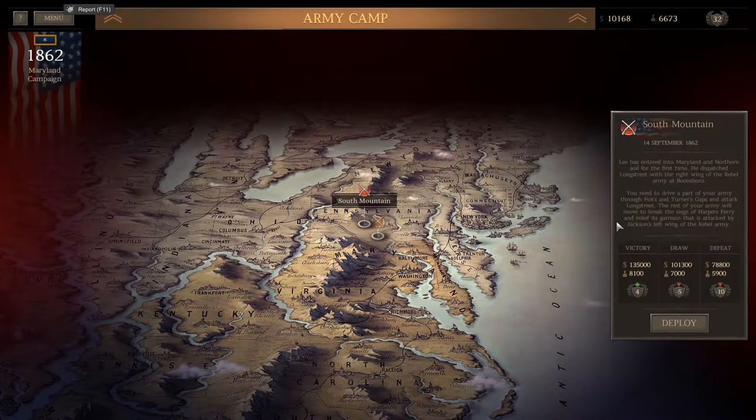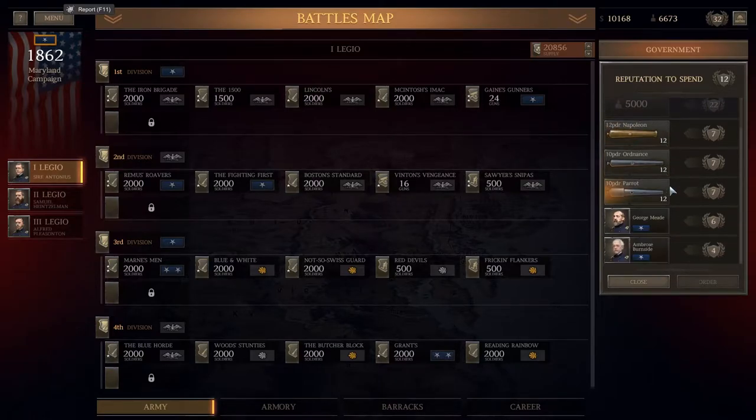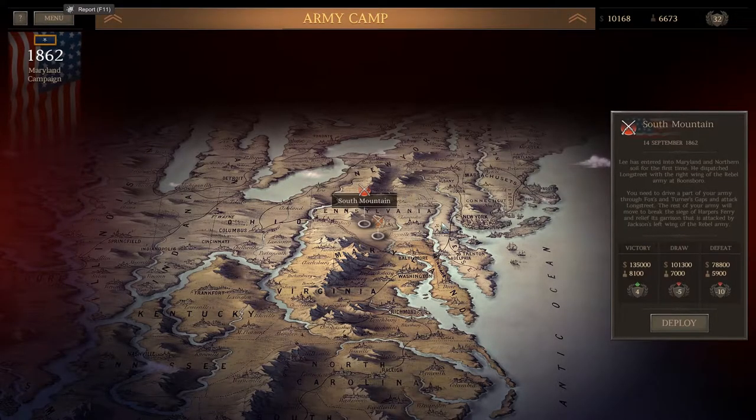If we win this, we get an extra 14,000 men, plus $140,000, plus whatever I can get for my reputation — which won't be the 5,000 or the 125,000, unfortunately, but I could at least get maybe some Napoleons or something. We could be looking at about 75,000 men for the Battle of Antietam on our side alone.